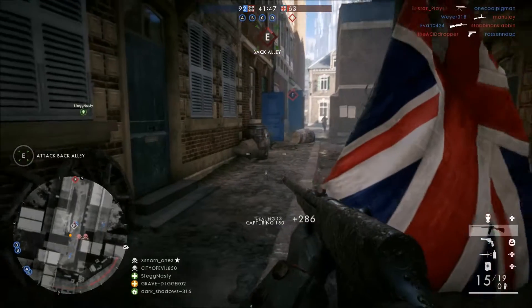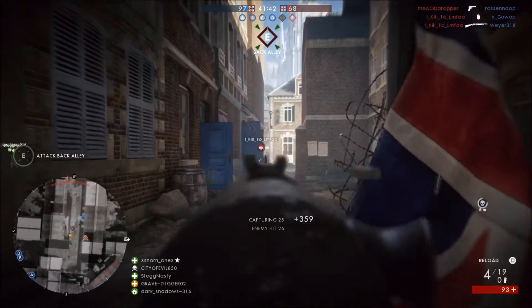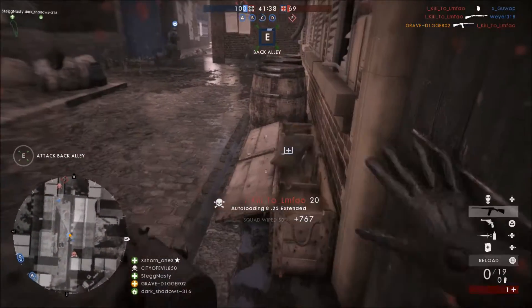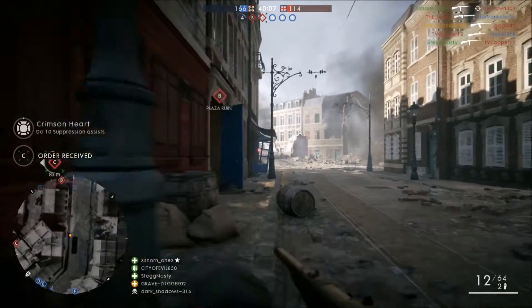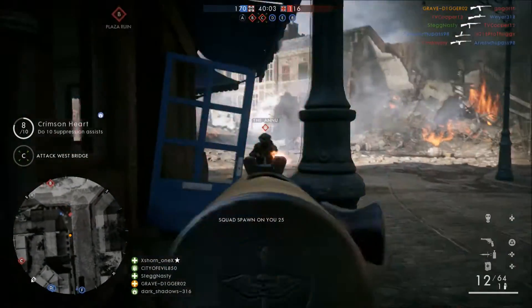You're looking at a fire rate of 359 rounds a minute. You can spam this weapon pretty quickly, but keep in mind if you spam it too quickly your shots are going to be off target and you will get punished for that. I think it's a weapon that, like all the Medic weapons, you kind of have to find that happy medium — a good fire rate you can maintain with your trigger pull but not get too crazy with.